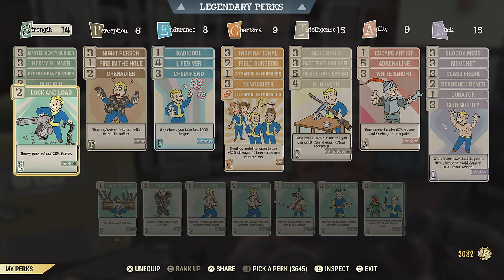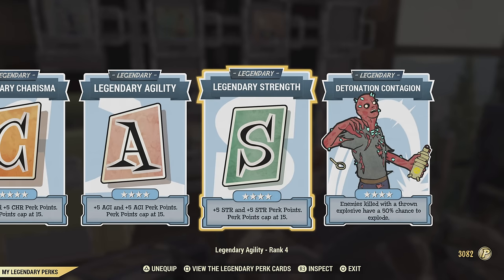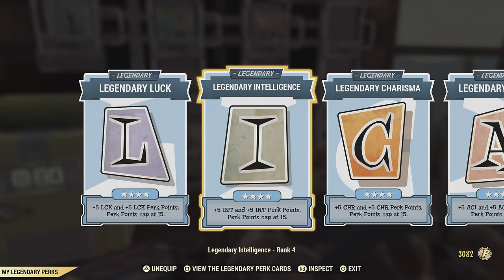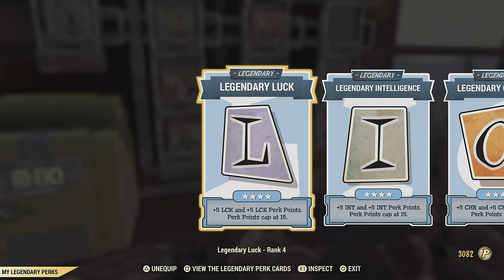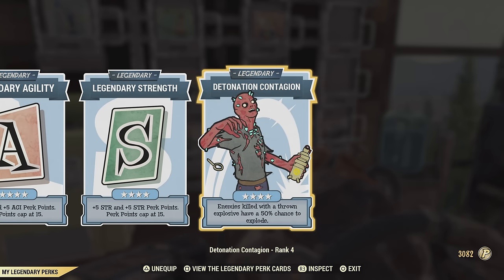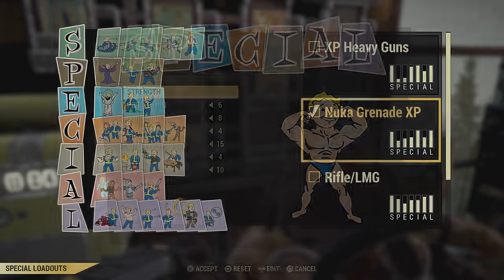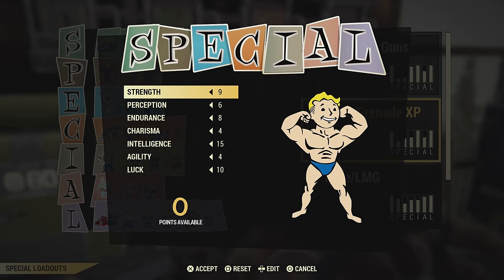Here is the perk loadout I'm using for throwing grenades, using an instigating weapon, and using the Holy Fire. I like the Holy Fire because it kills super mutants very fast and the range is just perfect for doing this — you'll absolutely just run through West Tech. Make sure you have the 'enemies killed with thrown explosives' legendary perk card on; that is very important. I'll also show my points here.